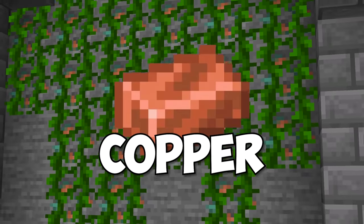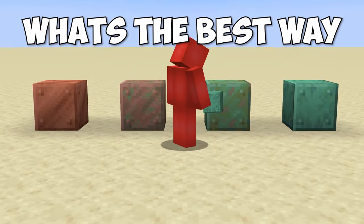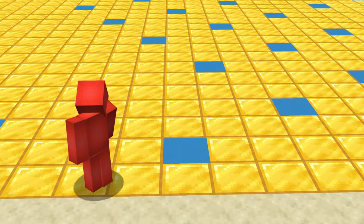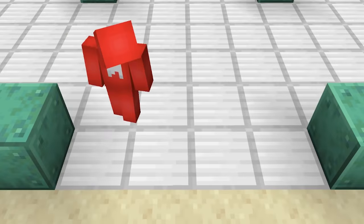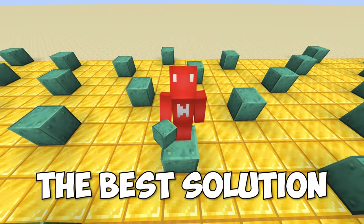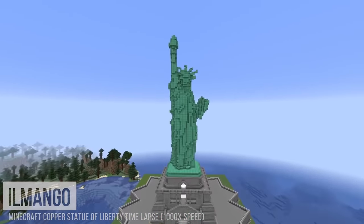For the building community, copper is one of the most exciting blocks added in a while. But with all those different weathered and oxidized variants, what's the best way to get them? Thanks to this layout, we get a space-efficient solution that holds up to the mechanics. Copper oxidizes faster with a four-block gap in between, so this takes that into account. And as soon as you have the landmarks set, this should be a big help for getting that Statue of Liberty up and running.